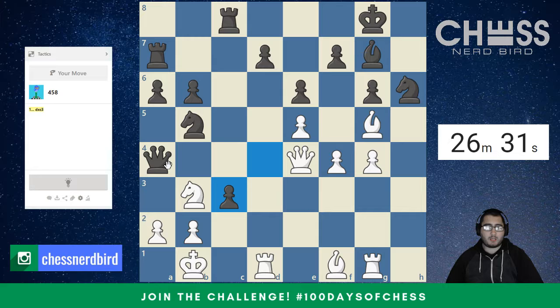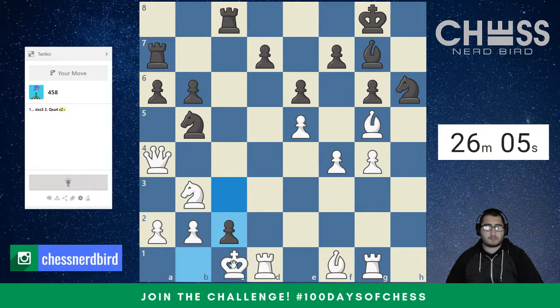It looks a little scary just after queen takes, then pawn here, but king over — just the king moves over, he takes the rook, we check, we take back, and we're just up a queen here. So we have to step this way, and then we just take.